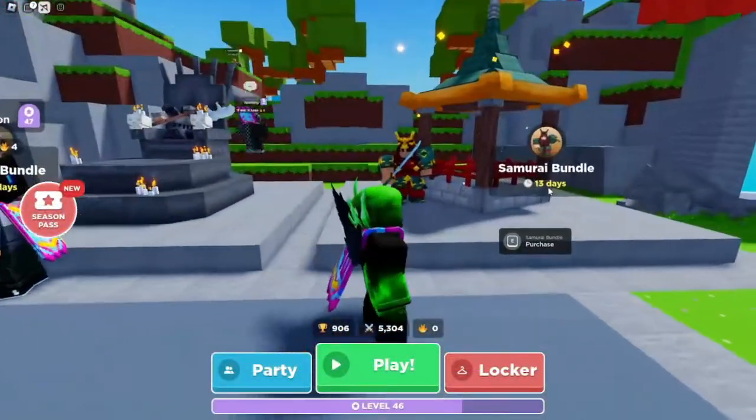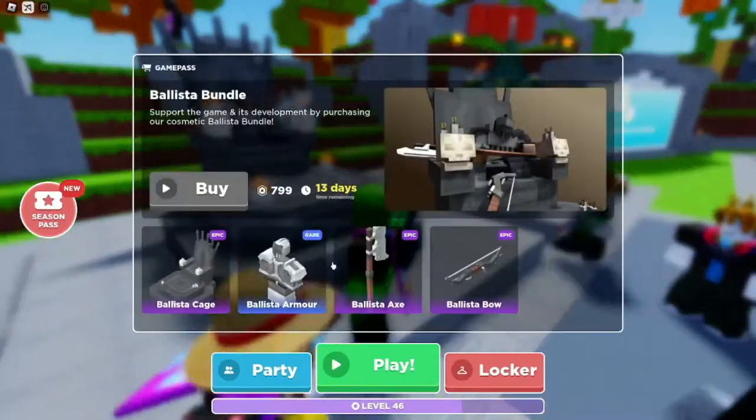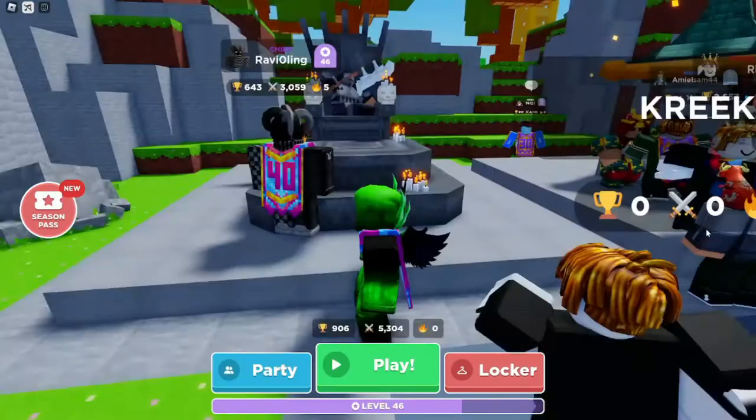We're here and apparently the samurai says 13 days left, and so does the Ballista. Obviously I bought Ballista. Look at all this stuff — you got the Ballista Cage, the Ballista Armor, the Ballista Axe, and the Ballista Bow. This is awesome.